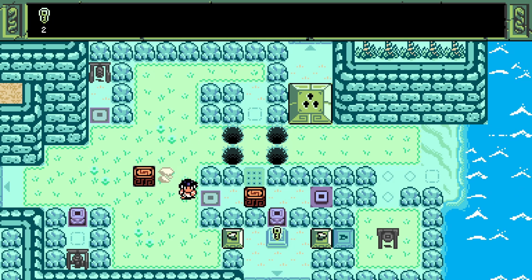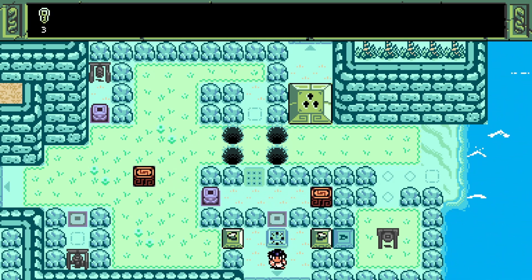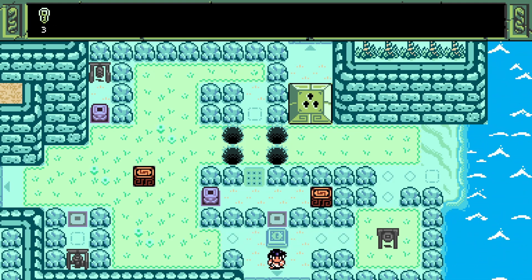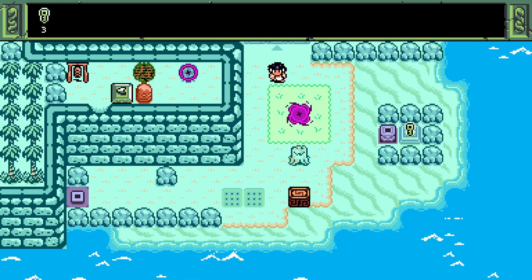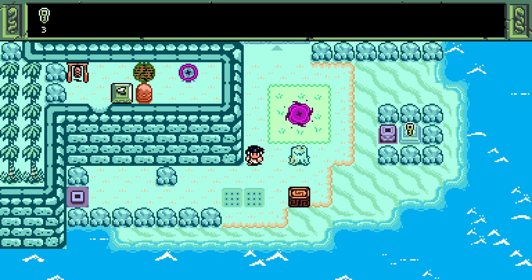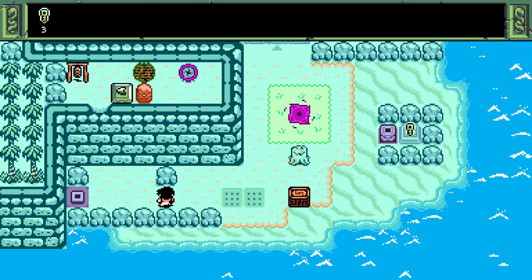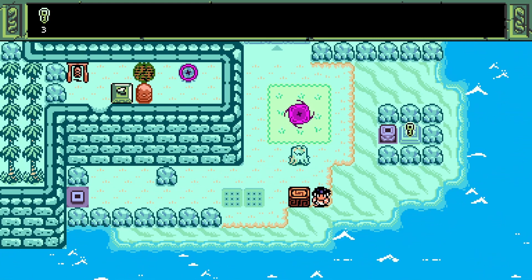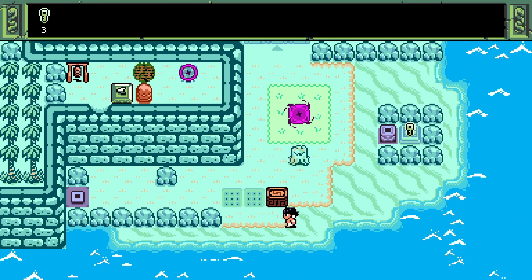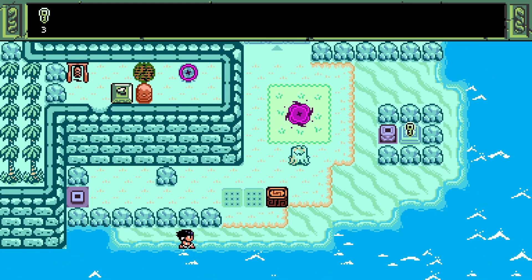We move this here and then we can move this over to the other pressure plate, get the key, open this up — I don't know why we want to open that up but we do. We have three keys. We could go to that north block but let's check out this area. A very intimidating-looking portal hole, and this would get us another key. I like getting keys.